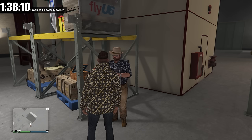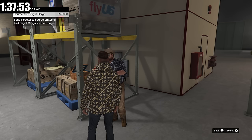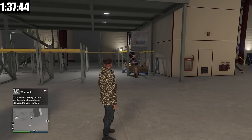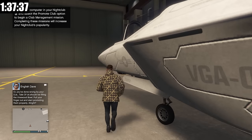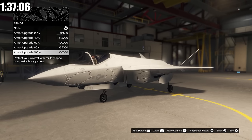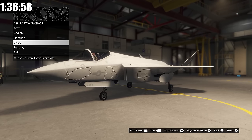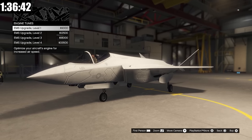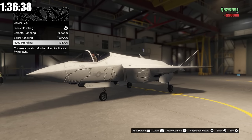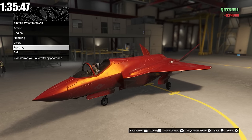While I wait for the Raiju to be delivered, you can go up to Rooster McCraw and pay him to source cargo for you. He sources a random type, so it isn't ideal for hitting specific cargo bonuses, but it's easy passive income. The Raiju has arrived — we'll hop in and customize it in the Hangar. We can upgrade armor to 100% for $50,000, engine to increase speed, handling, livery, and respray. The vehicle comes with machine guns and homing missiles; we're getting engine, armor, and handling upgrades. Finally, I'm making Lava Red the primary paint.